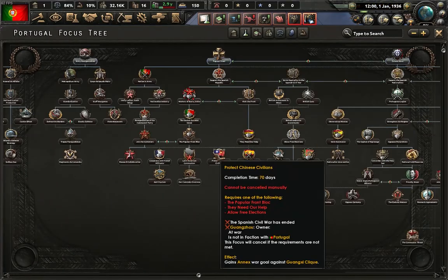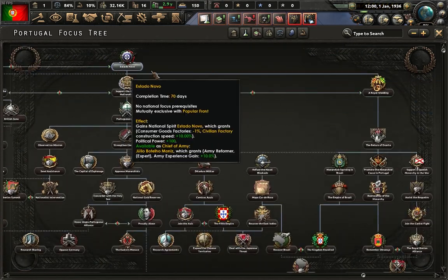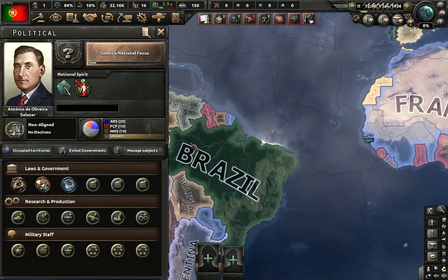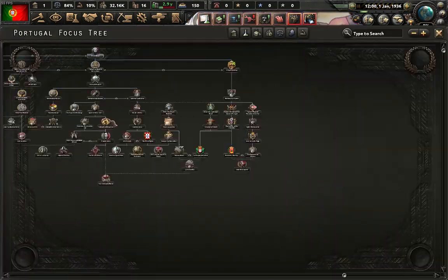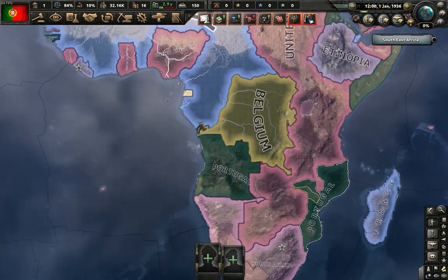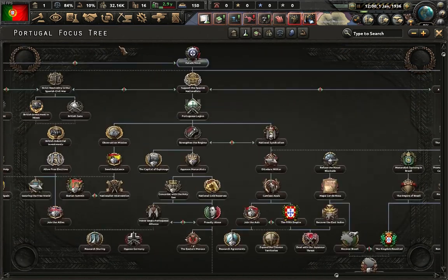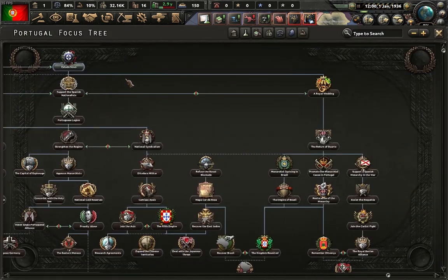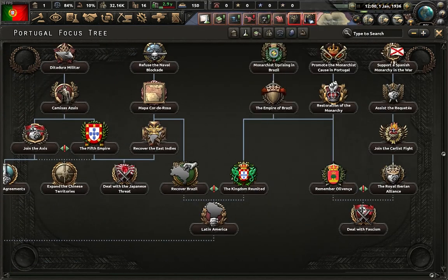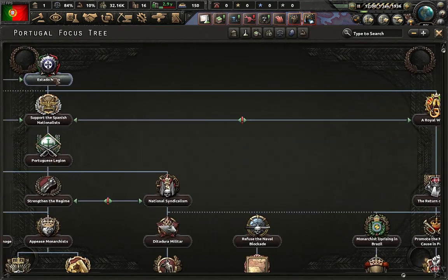There's a huge new focus tree for Portugal. We're going to select the path on the right which will unite Portugal and Brazil under a single monarch, and on the left side we can gain cores on Angola and Mozambique, which will give us around 20 million core manpower — pretty OP. And a good time to get a core in Brazil will be around mid-1937.